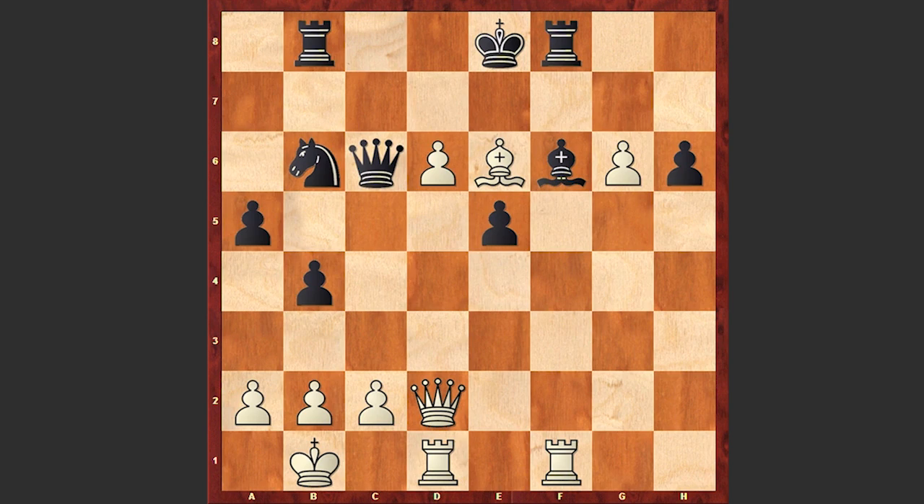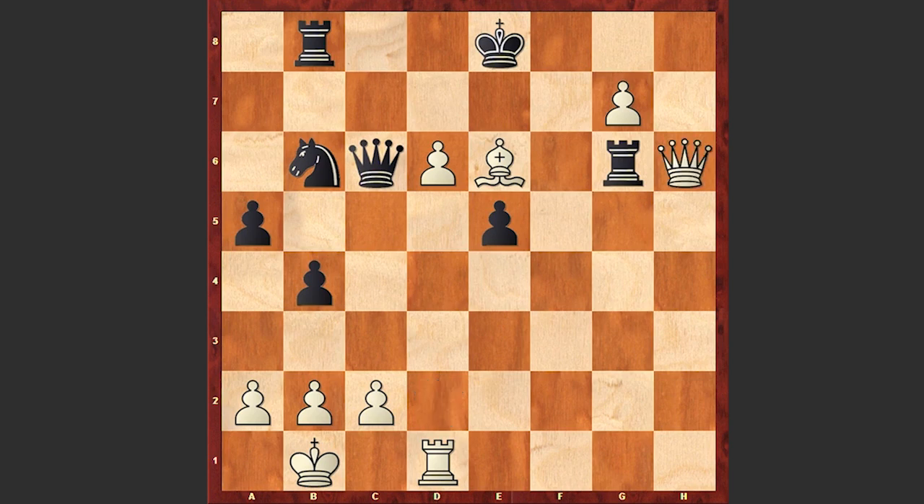Now if gxh6 then Rxf6 is very powerful. If Rxf6 then the g-pawn is marching forward. And if Rg6, the engine offers a crazy move — can you find the best move for white? Ready? This is just mind-blowing: Qxh6 is winning on the spot, luring away the rook. If Rxh6, white can promote the pawn to a rook — and this is checkmate.